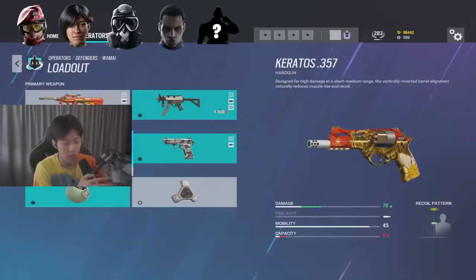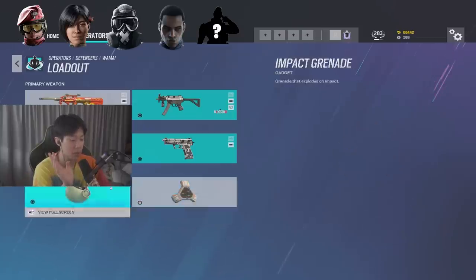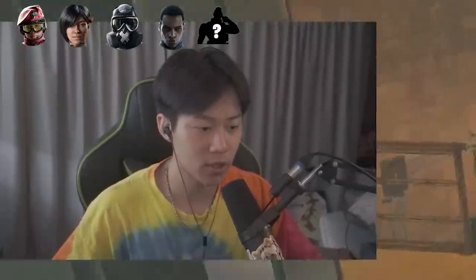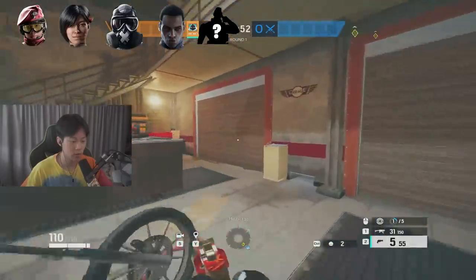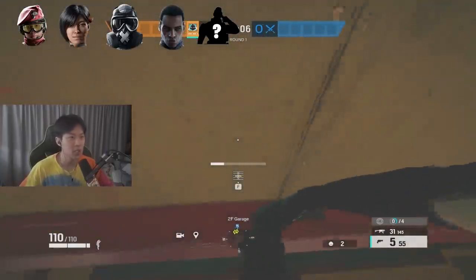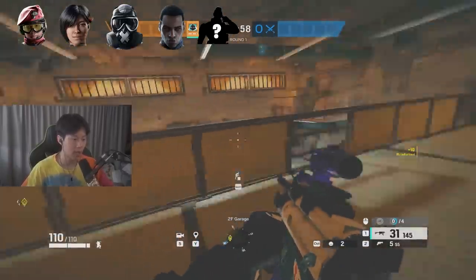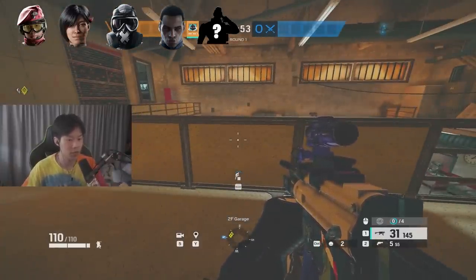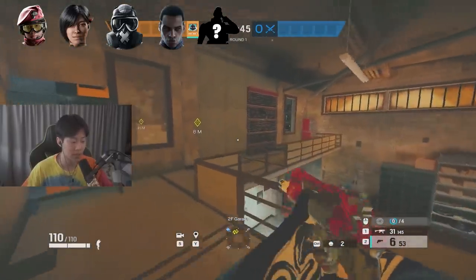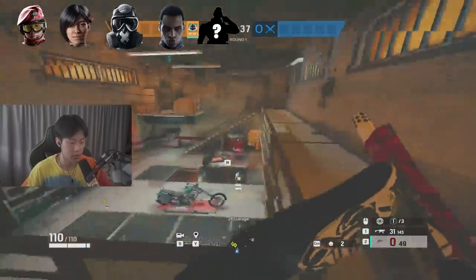The Keratos pistol is really good — similar to the Bailiff we talked about with Alibi, it can make larger hatch holes and does a lot more damage: 78 damage for a body shot. I recommend running impacts and then beepers depending on your setup and where you're playing. With very low setup time, I like to take out my pistol to run faster and grab walls that are time-consuming, like bottom garage. Getting all four garage walls reinforced helps you play better. Contesting garage is the same idea as Mute — map control. If you're sitting there all round, most attackers' objective is to take bottom garage then go for the plant, so holding garage can stop their entire push.